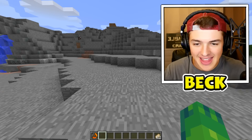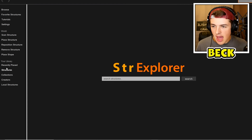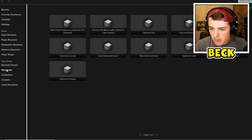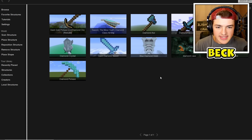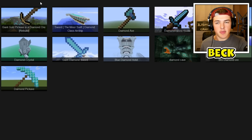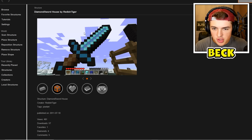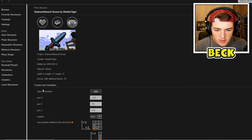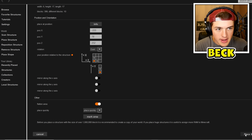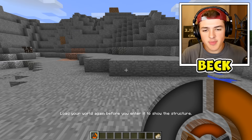We're actually gonna be using the instant structures mod. So if I right click this, I can type in my diamond structures, or just go to the ones I saved. These are all the structures we're gonna be spawning in today instantaneously. The first one I want to check out is the diamond sword house. I click on that, click place the structure, go down to the bottom right, and it says place structure successfully. Let's go back into my Minecraft world and see if it worked - you have to reload the world so it has a chance to actually spawn in.